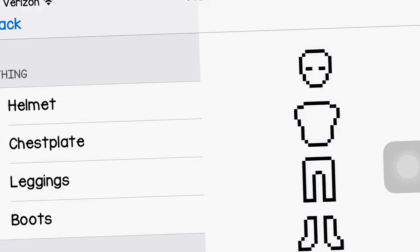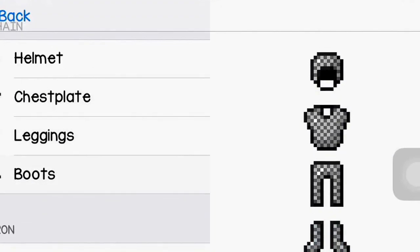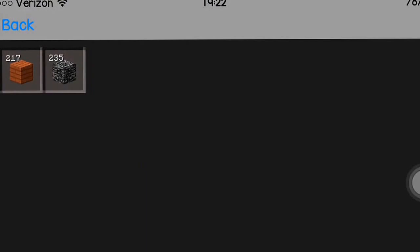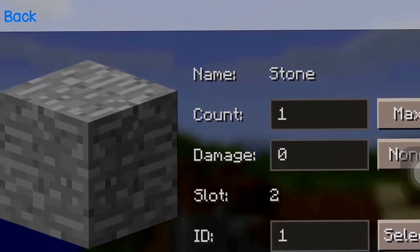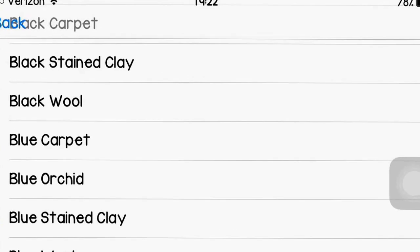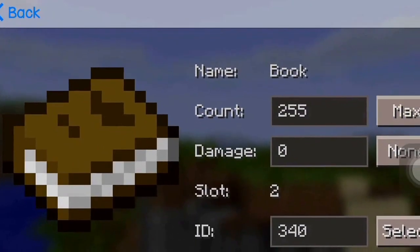In the armor section you can change it — I went full chain armor. Now when you want to change your inventory, you can select and add an item by its ID. For example, book, and set it to the max quantity.